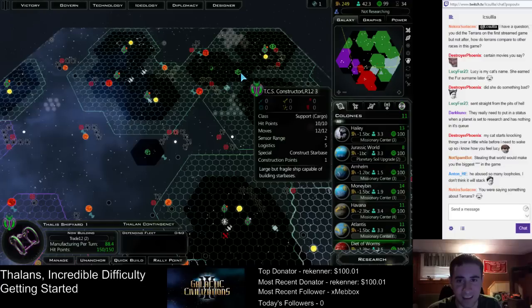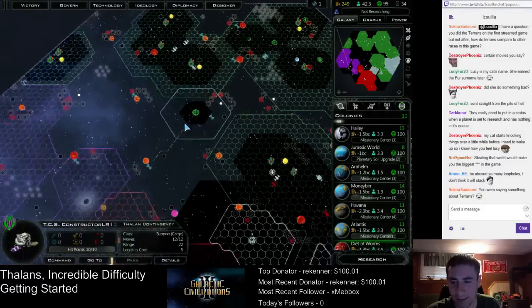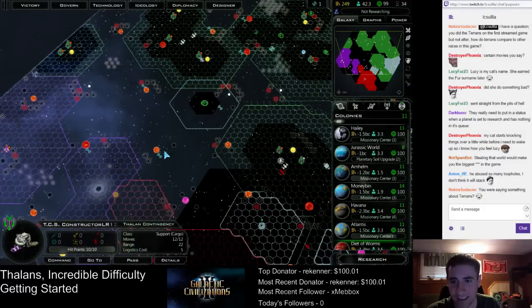The Thalans are obviously pretty good because their tech tree is so silly. People say that Yor is really good too, because of how you can manufacture people — you can get extra population with manufacturing. I haven't played a game with them yet, so I don't know. I think Altaria is pretty decent in this game too.